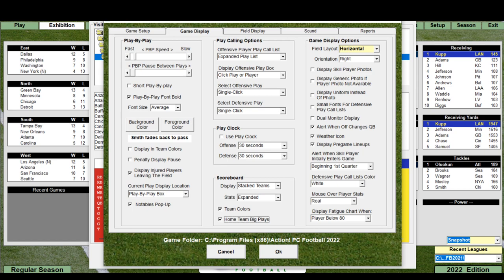For offensive play calling, there's an expanded playlist — which I believe is the default — or a basic playlist, so if you don't want to be super advanced you can just call basic plays. We'll leave it expanded since that's what I'm used to. There's also a new option to display the offensive play box on click or mouse-over.